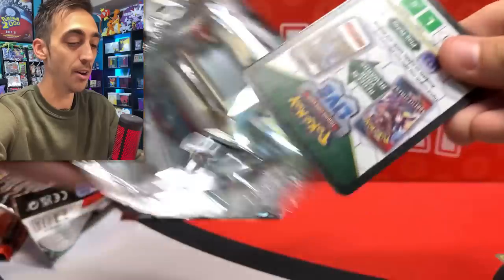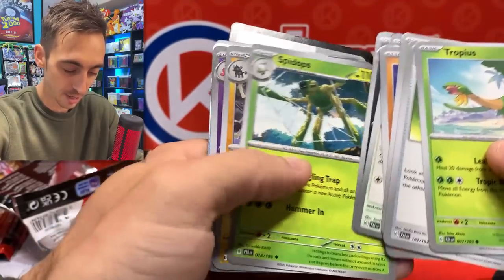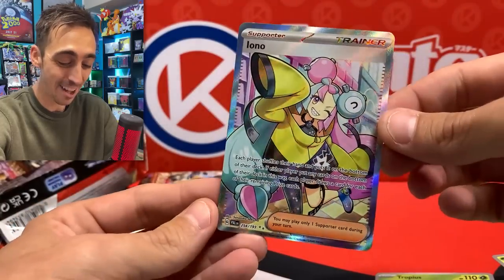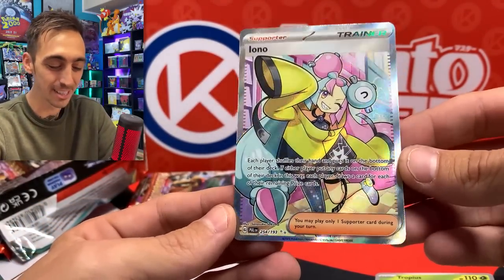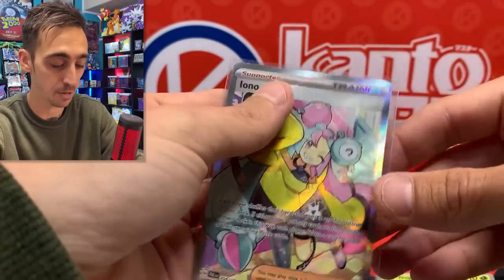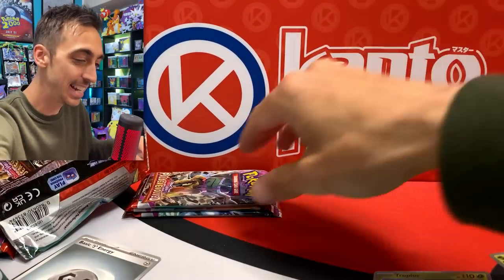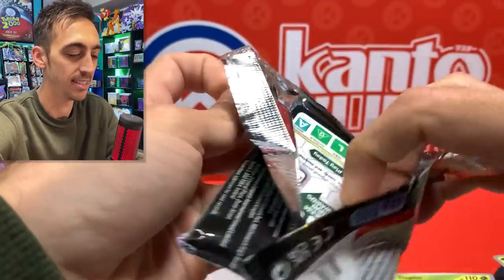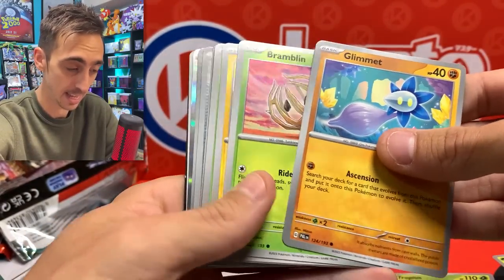This set's fun. It felt like Rebel Clash at first with the boss's orders and the way we're going to get Charizard in the next set Obsidian Flames. Full art, full art Iono — I'll take it! I feel like I'm going to eventually pull the alt art, and my goal with Scarlet and Violet is to 100% every set. Iono full art in the binder. I think we can for sure say that the weird error boxes my shop got was unique to that one case they opened.